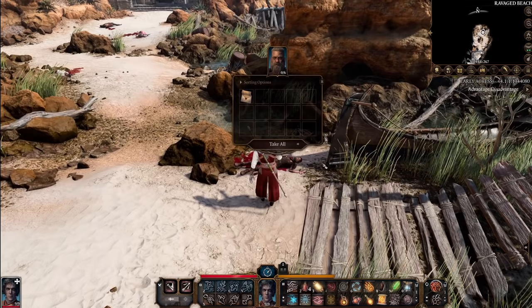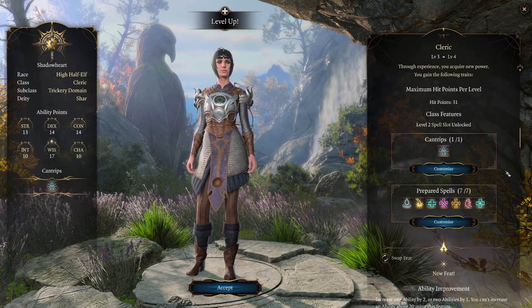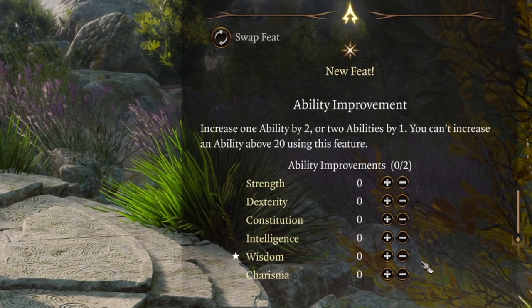In Early Access, the current max level is 4, so this is when you get your first chance to pick up a feat, if you so choose. At the same level you can choose a feat, you also get the option to simply take an ability score improvement, which allows you to increase one ability score by two.